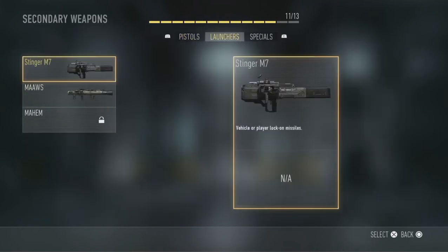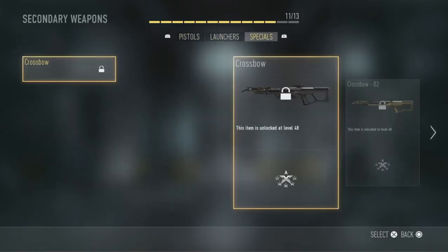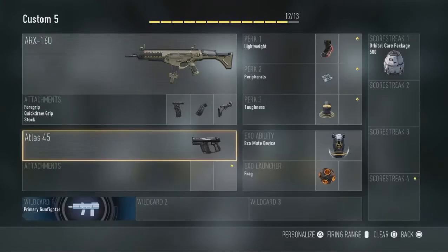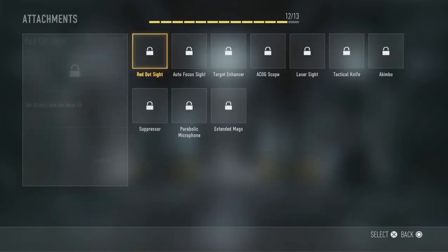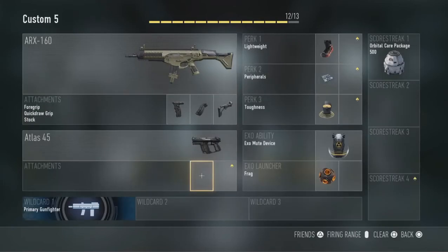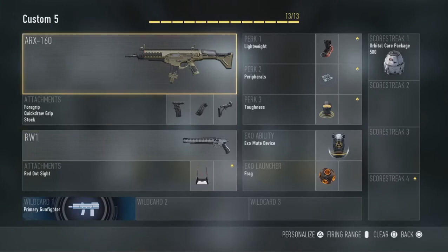What can we have for a secondary? No attachments available for that one. Let's try something else — akimbo wouldn't be very good. Let's go with that one. And that's pretty much it.